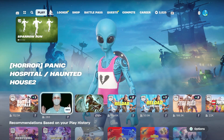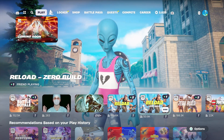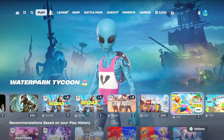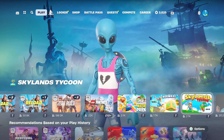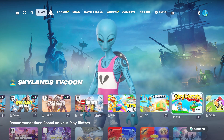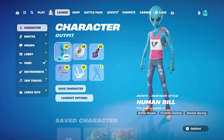What Mike is playing: Horror Panic Hospital Haunted House 2 — interesting. Tag, Chapter 2. Water Park Tycoon with 3,100. Lucky Block Bed Wars has 1,700. Skylands Tycoon, 2,100. And there's a whole lot more to be discovered in the Discover tab.